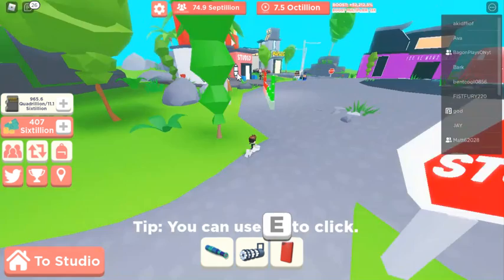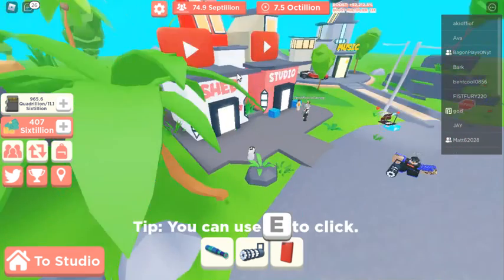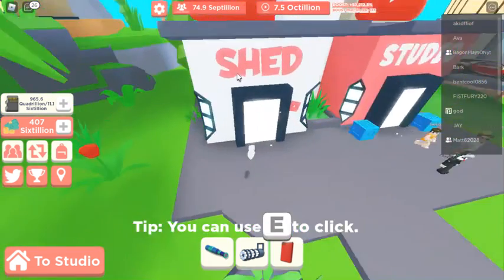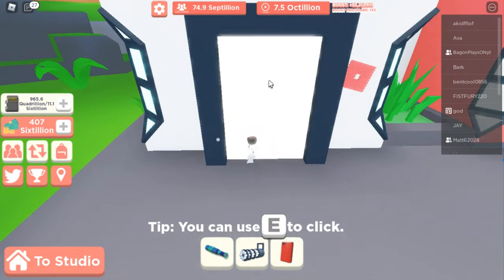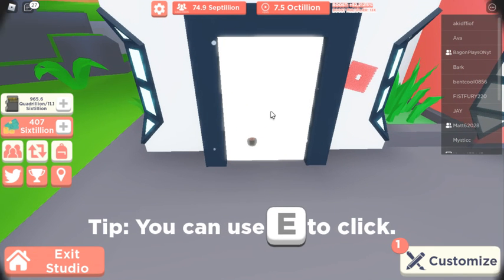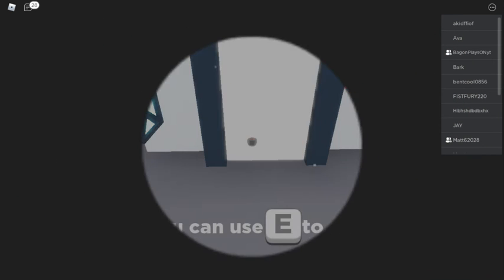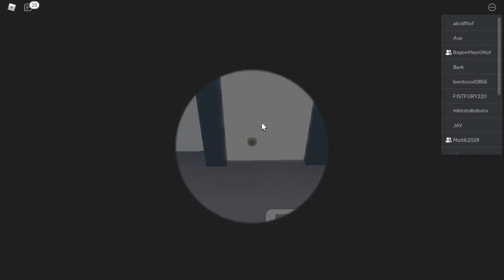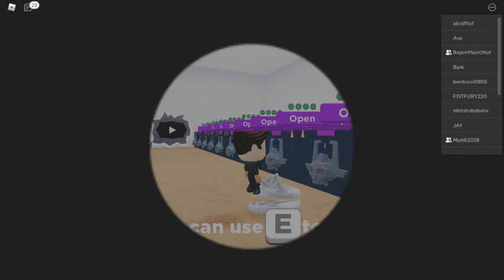One thing I forgot to mention — with this new update, the owner removed everything from our sheds and put it back into our inventories, which was fair. Not just our sheds but all of our chests — stuff got removed. So I had to put it all back. I've only put the diamond plaques back in so far.